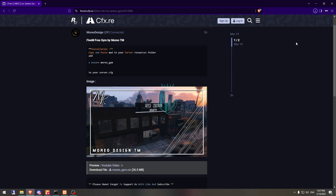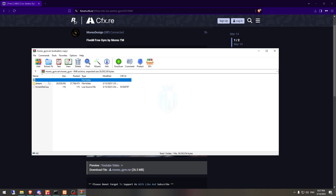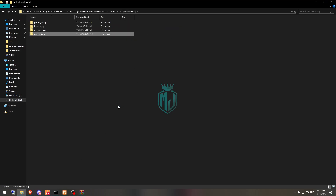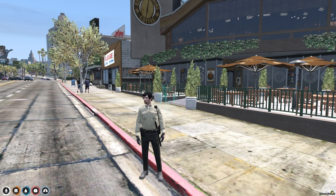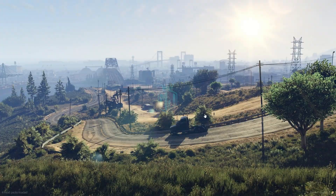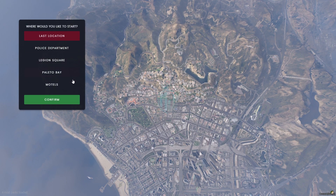After downloading, we need to simply open this file and extract it to our resources folder right here in the default map. After that, we need to simply restart the server and join it back. So we will get to see our new gym MLO. We are back in the server now and we have to go to our MLO location.